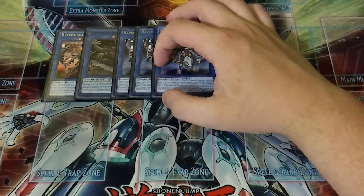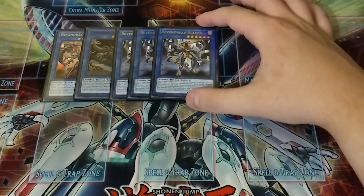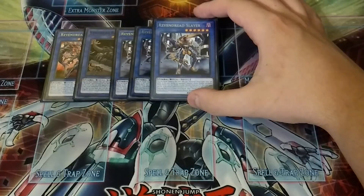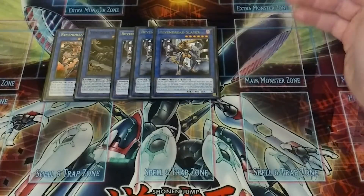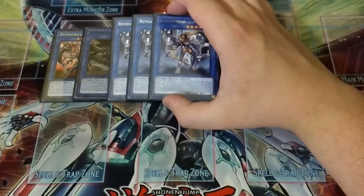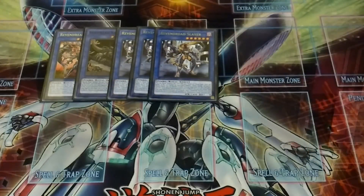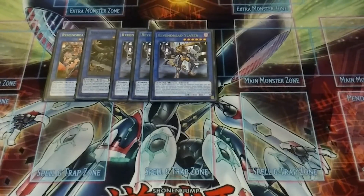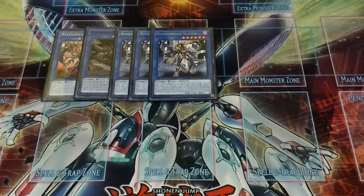Then we play three copies of Vendred Slayer. Slayer is the best one because it's searchable with Pre-Preparations of Rites. When it's involved in a battle with an opponent's monster during damage calculation, you can banish a zombie monster from your graveyard to make it gain an additional 300 ATK. His other effect is that when his ritual summon is sent to the graveyard, you can add a ritual spell from your deck to your hand, then send a Vendred monster from your deck to the graveyard.